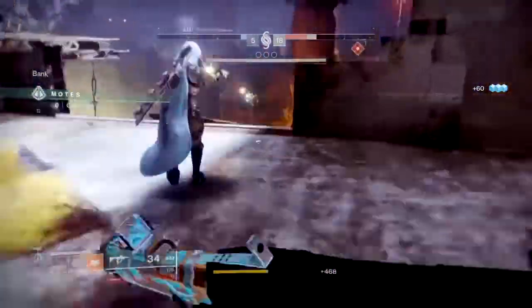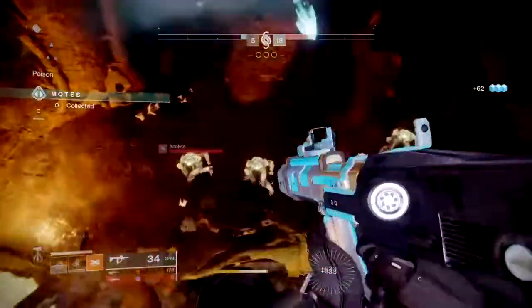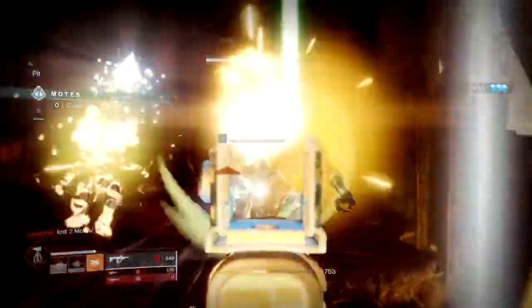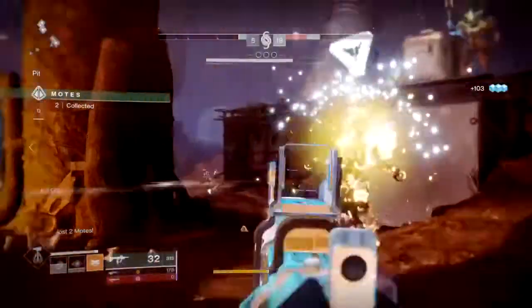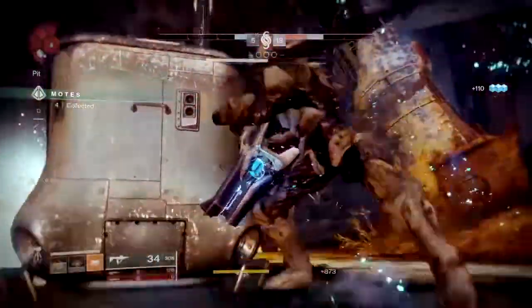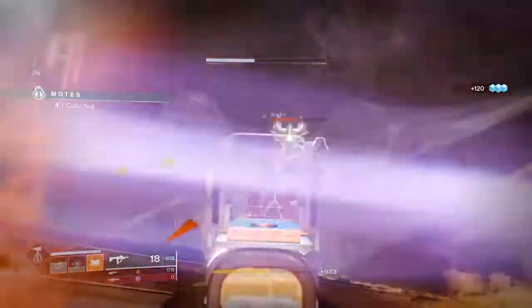Your energy weapon should be an SMG or sidearm for close-range fights if your teammates get in trouble or the invader gets to you before you can react. These weapons are fast, able to take on invaders easily without them being able to fight back quickly enough, and can melt adds very quickly with their surplus amount of ammo.